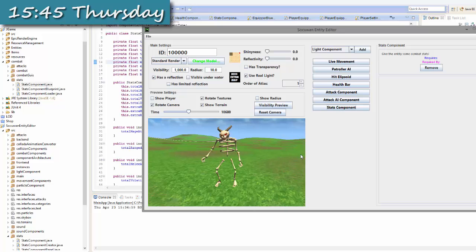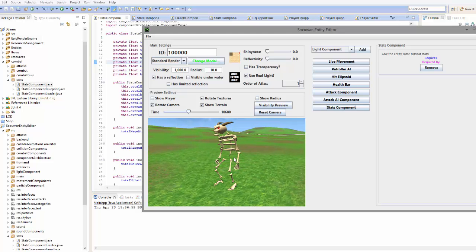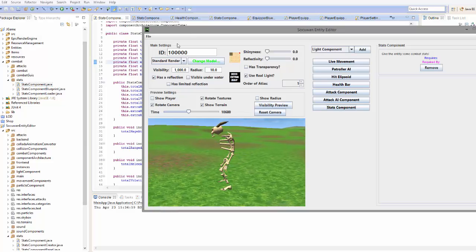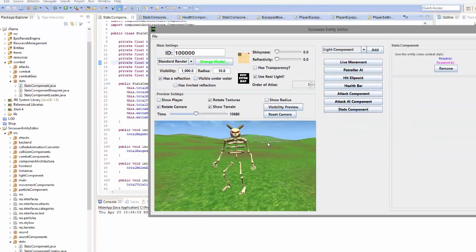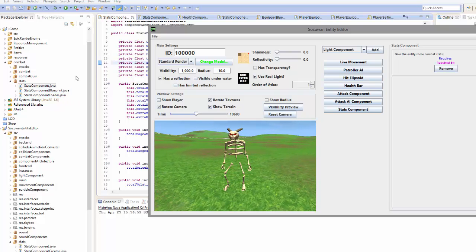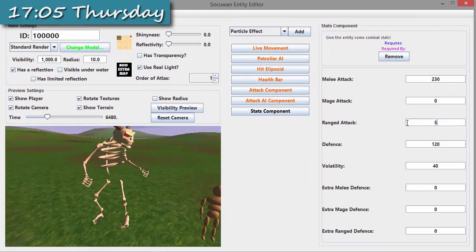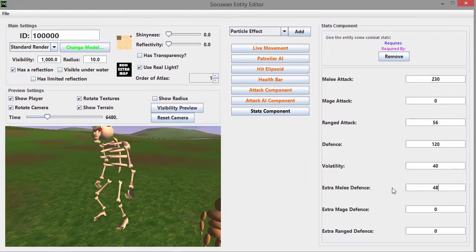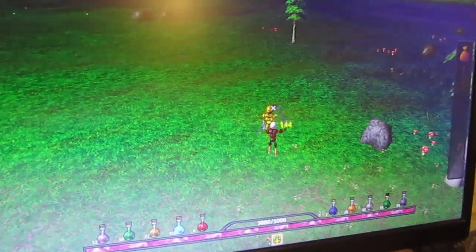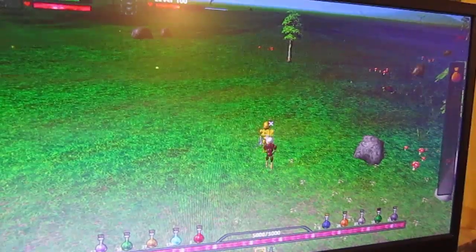I'm now working on damage calculations — until now I've just been randomly generating those damage numbers, but I want damage to be based on the player's stats, equipment, and the opponent's equipment and stats as well. I've been adding a new stats component to my component-based architecture, which allows you to give an entity some stats that can then be used to calculate damage in combat. I've added that to the client, the server, and the entity editor, where you can now set all the different stats for a mob. I've just finished the attack calculations and it's all working nicely — damage is now based on attack power, your stats, your equipment stats, and your opponent's stats.